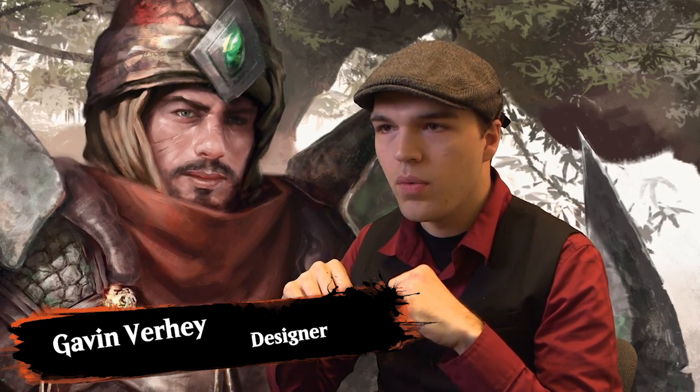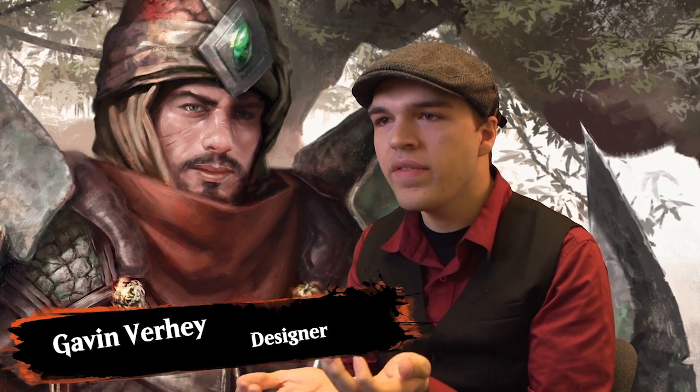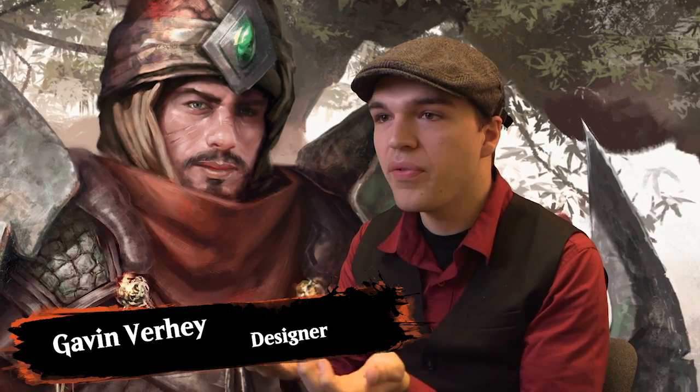Soul Fire Grand Master was a really challenging one. It has some weird text on it — I don't think we've ever given spells lifelink before. That was one of those rules manager moments of 'can we do this? Yeah? Alright, we're going to do this.' So we're in a Fate Reforged design meeting one day and Ken Nagel has the idea — what if we did a Figure of Destiny style card, but for the clans? What would that look like?